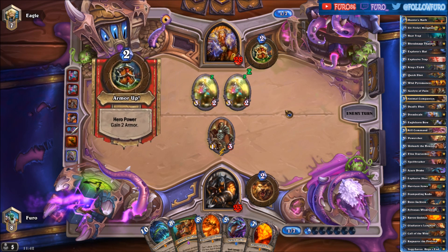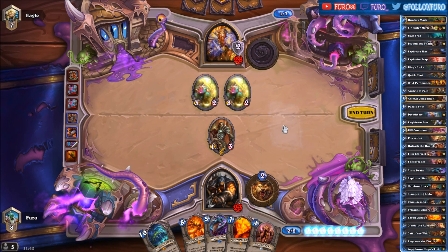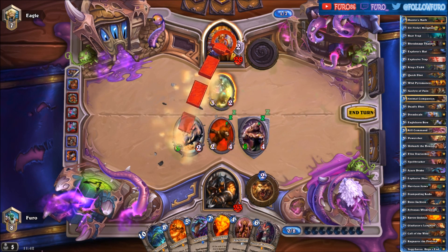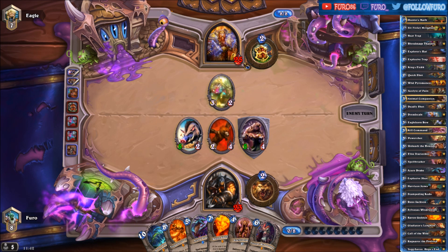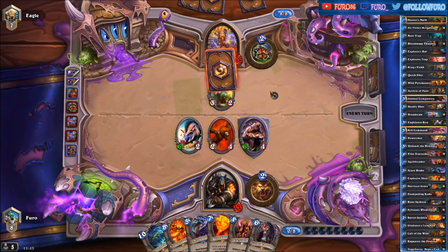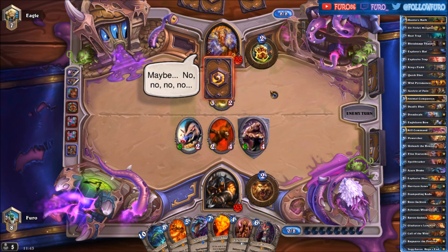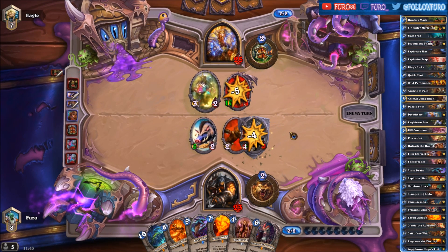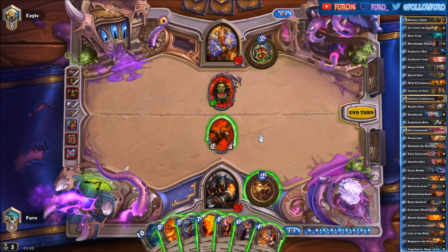There are two Faerie Dragons, and he is also armoring up. Call of the Wild might be great — we can kill one of the Faerie Dragons with the Acolyte of Pain, getting another card draw. There is a Savannah Highmane, and we are hitting him for 5 in the face. As a Dragon Warrior he is not likely to play any Brawl, so it does not matter if we have too many minions on the board. We can also play Baron Geddon here and kill it with the Highmane and the Baron.